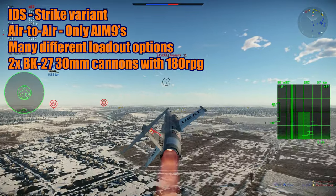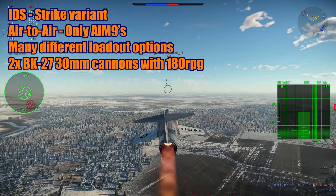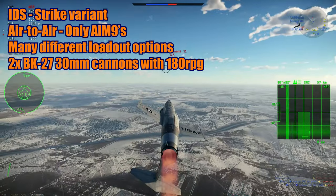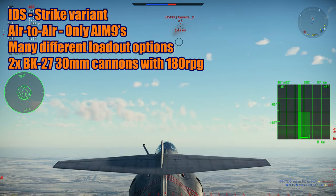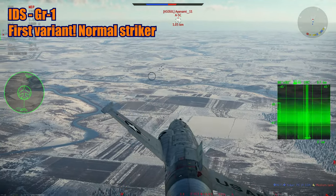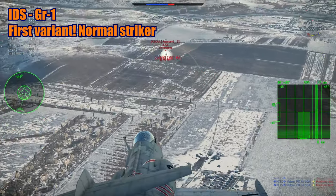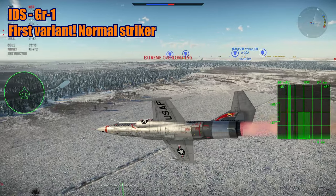The IDS carries only AIM-9s as air-to-air weapons, though in the future it could use the ASRAAM or AIM-132. It has two BK-27 Mauser cannons, 30mm, with 180 rounds each — a revolver cannon design. The first variant released in 1979 was the GR-1, the main variant used by everybody. It has AIM-9s, not a lot of guided laser stuff initially, but still many munitions. This is the variant that all nations — Italy, UK, and Germany — should have added.